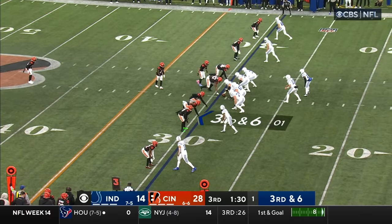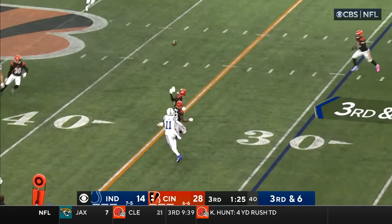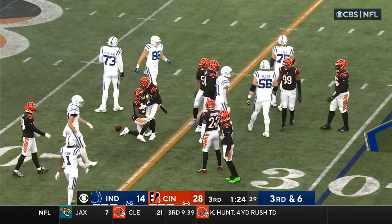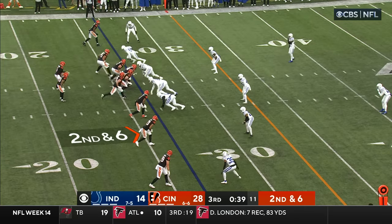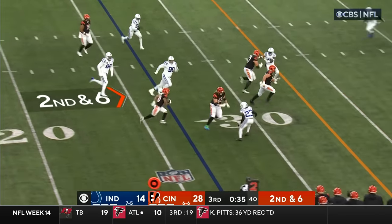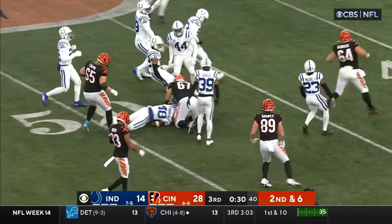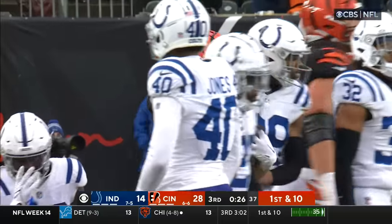Play clock is down to one, Minshew just gets it off. Minshew looks left, has Pittman — it's deflected and nearly intercepted. Awuzie deflected it high in the air. He's going to dump the screen off, he's got Brown. Brown along the numbers, explodes and high steps across the 40, and he's still on his feet inside Indianapolis territory. Ronnie Harrison makes the tackle.